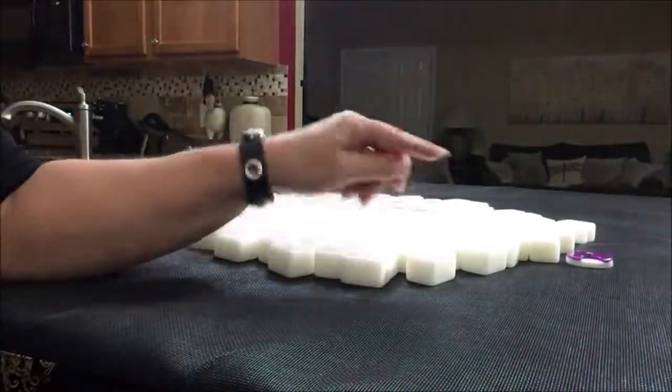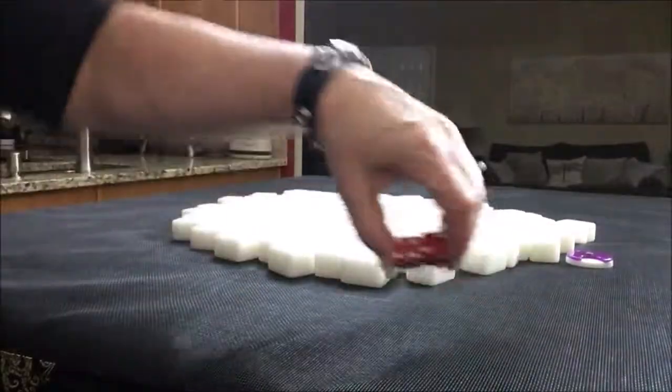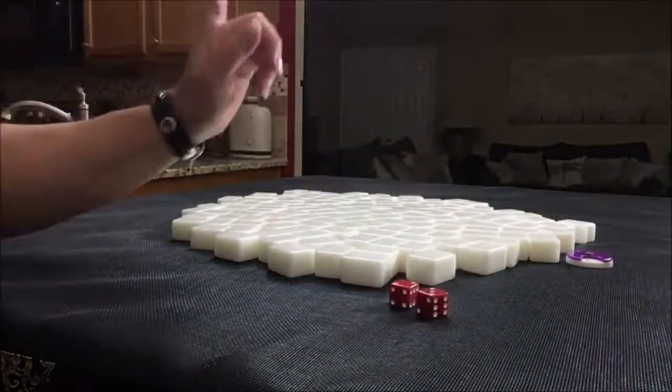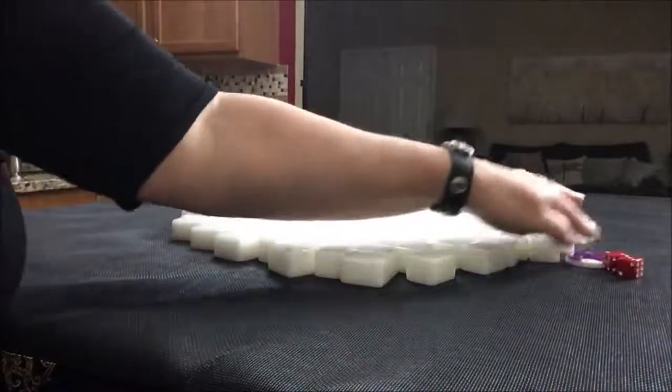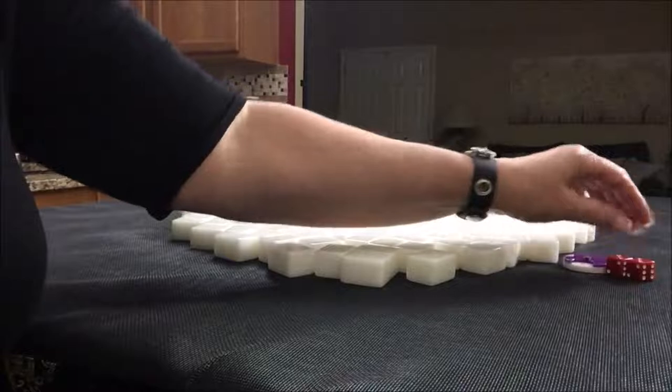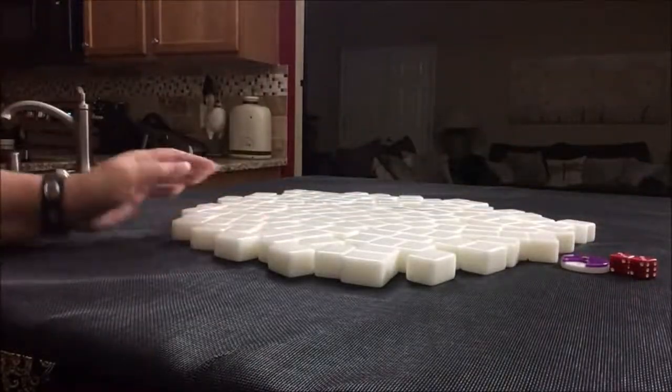We're going to roll these dice just to randomize which seat we're in for the exercise. For the first one, I rolled a six — two, four, six — so we will be player two. Player two, east round, I will get 13 tiles.